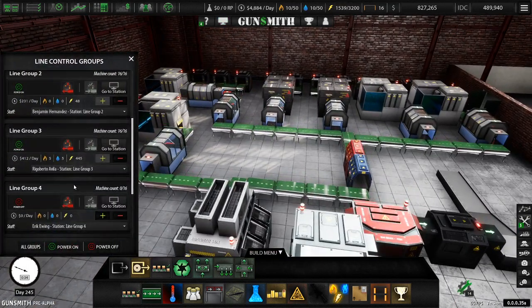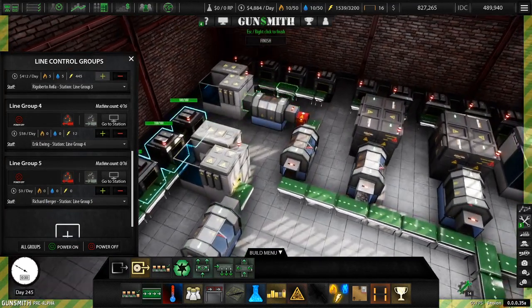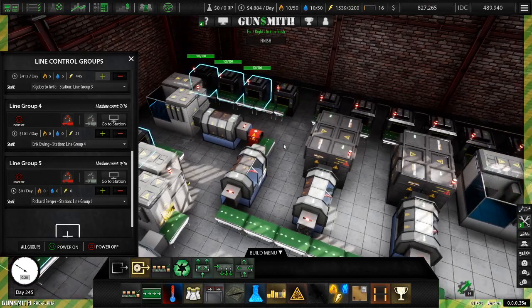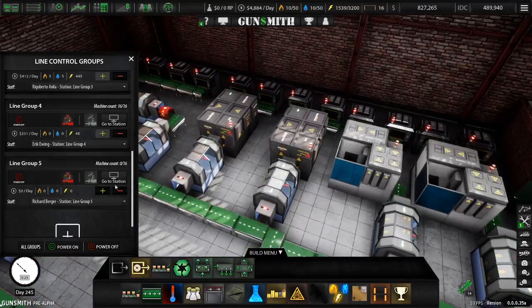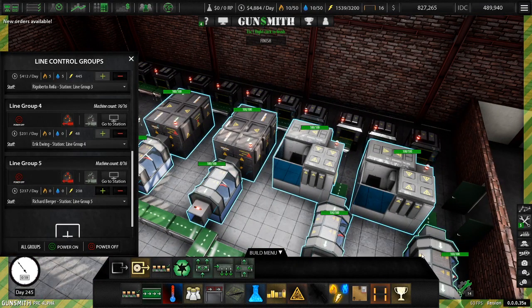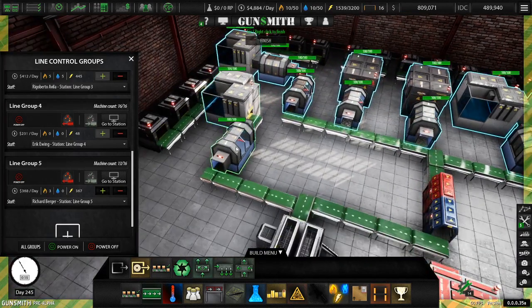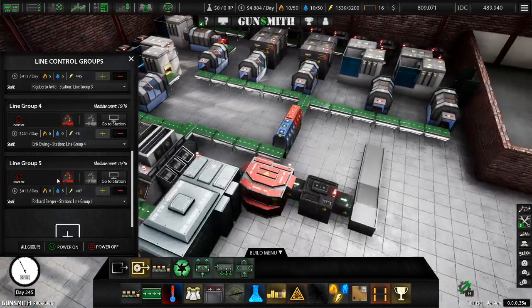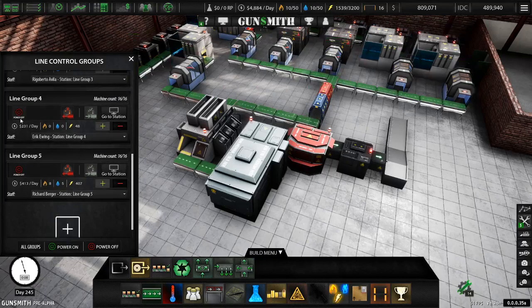Now, if I count, we've got sixteen machines on one side and sixteen on the other - so we're a little bit over, a smidge. They start producing and they go in there, it's not going to be a problem. The only problem is they ain't got anything to produce.